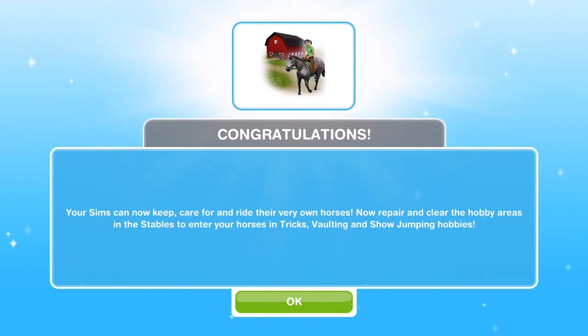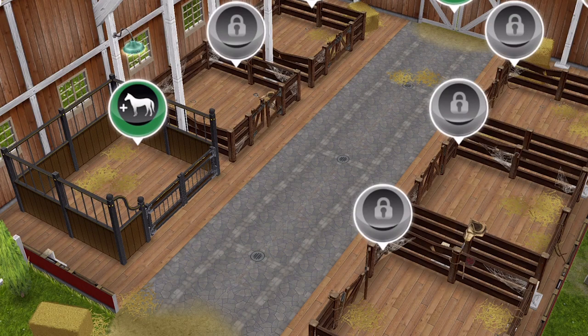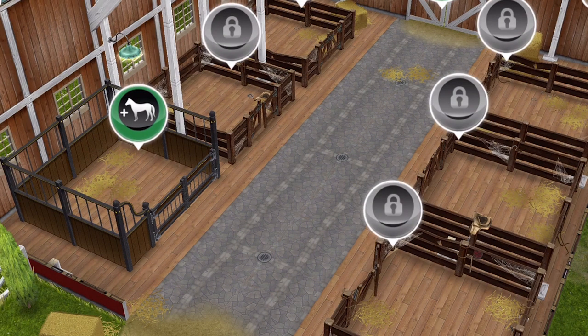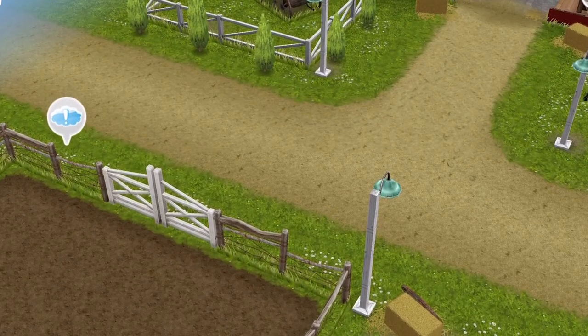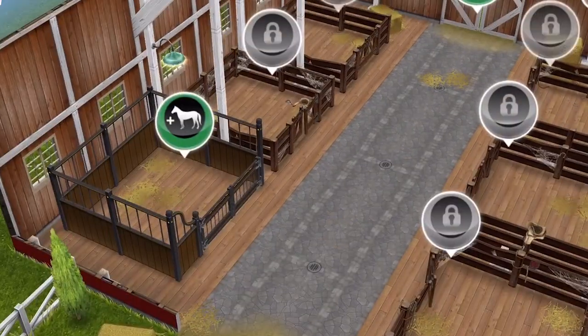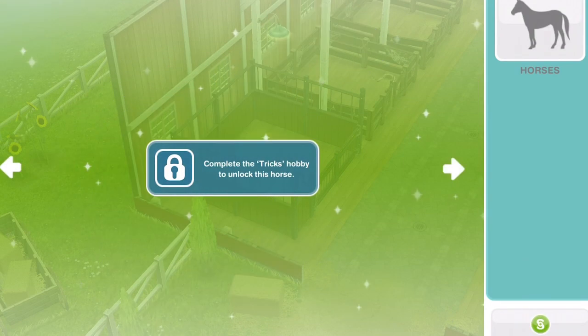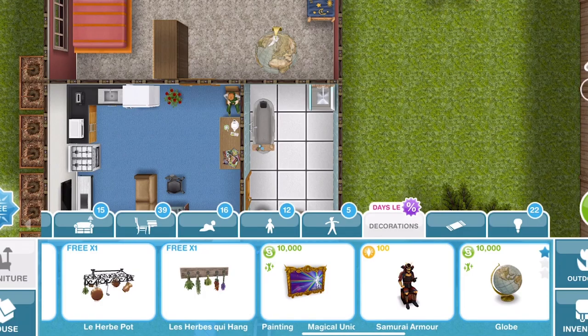Congratulations — your Sims can now keep, care for and ride their very own horses. Now repair and clear the hobby areas in the stables to enter your horses in tricks, vaulting and show jumping hobbies. We have unlocked those various hobbies for the horses. And because we completed it within the time limit, we also win a fabulous painting of the ultimate horse — a unicorn. Horses are ranked 1 to 3 stars; to get 2 or 3 star horses you need to complete different hobbies. At the moment we can only add two horses since we need to complete different hobbies for more.